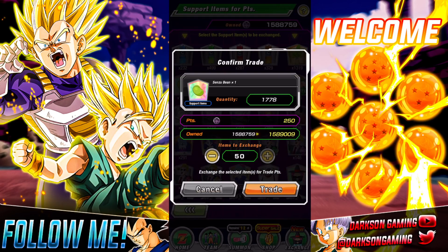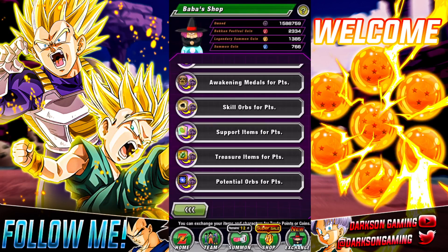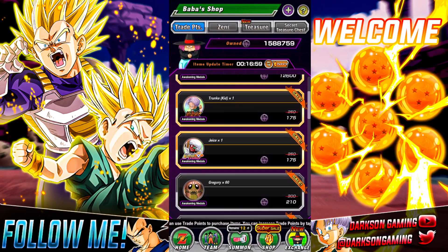You can see the count increase all the way through. Am I ever going to use 1,778 Sensu Beans? No. So I can easily trade those in for 8,800 Baba Coins. Once I have those Baba Coins, I can turn around and go into the shop — this is how I get most of mine.